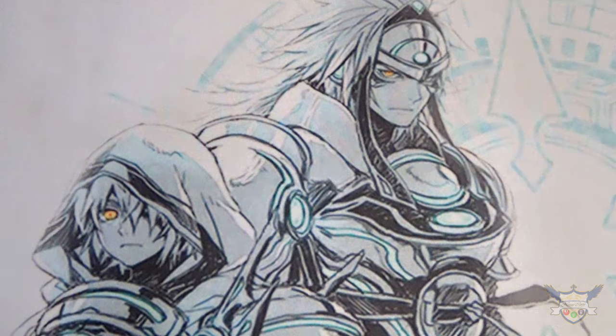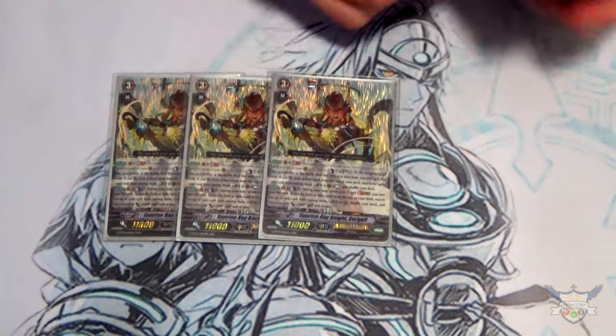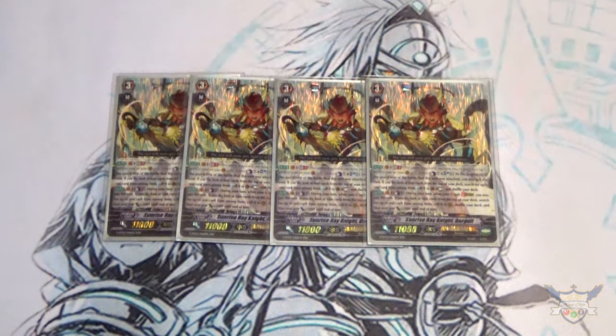Now going on to grade threes. Starting with the main, which is Sunrise Ray Knight Gurgett. Gurgett's skill is GB2, Counter Blast 1, Soul Blast 1 — you can look at the top four cards of your deck, search for one, call it to the guardian circle, and put the rest back and shuffle. Really good if you want a superior perfect guard, but I also find myself just needing another 10k shield, so I'll use Gurgett's skill for that.